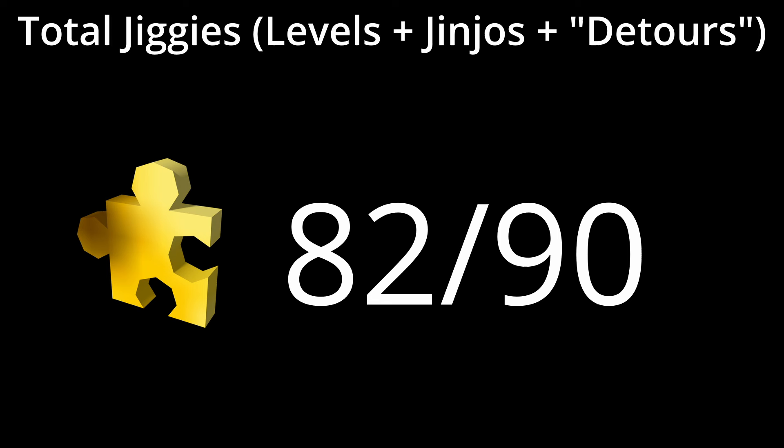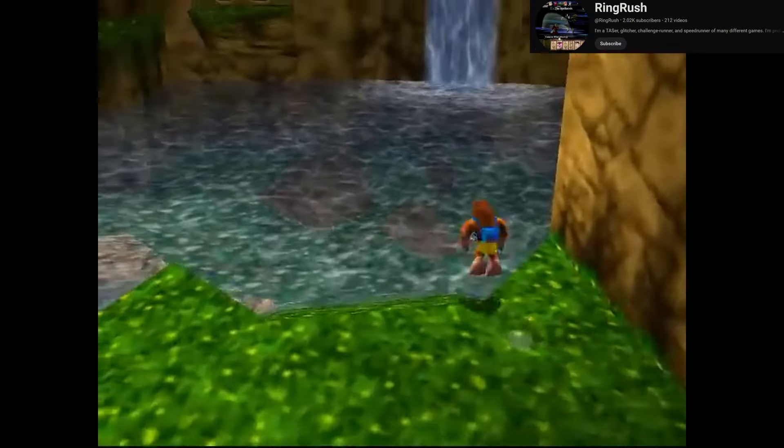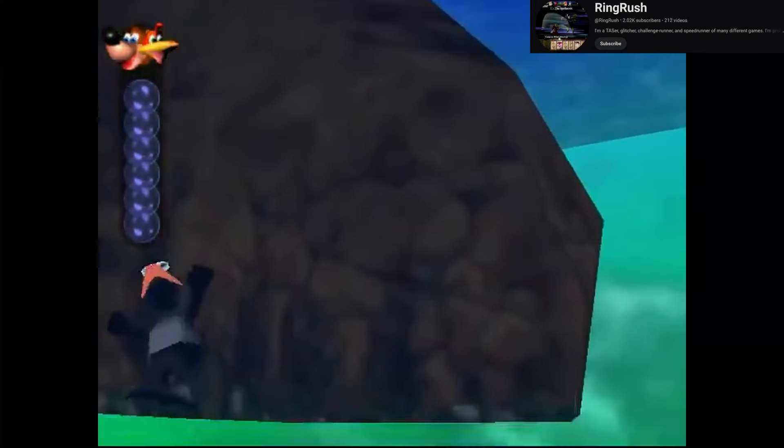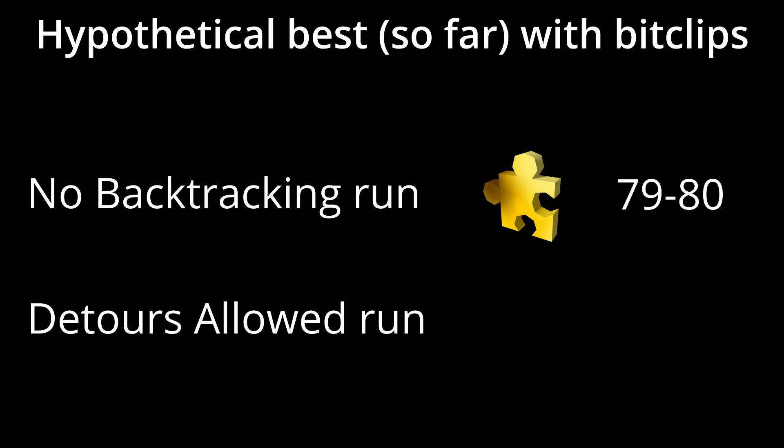But is it possible to improve even further? Theoretically, yes. There's a very precise glitch known as a BitClip. Without getting too technical, the floors in both Banjo-Kazooie and Banjo-Tooie are made up of triangles, and it's possible to fall through those intersection points due to floating point rounding. I'll link to a detailed video on the topic by A-Pit Beast, and also to a 100% tool-assisted speedrun recently released by Ringrush, which features a ton of BitClips and shows you can obtain the Spiral Mountain Jinjo. But pulling off a BitClip as a human in real time is a completely different story, and the guides involve incredibly precise setups. If we could remove these barriers, hypothetically my route could be 79 to 80 Jiggies, and the Detours route could obtain every single Jinjo, bringing their total to 83 out of 90. From there, there are still so many hypothetical BitClip scenarios that there may even need to be another video one day.